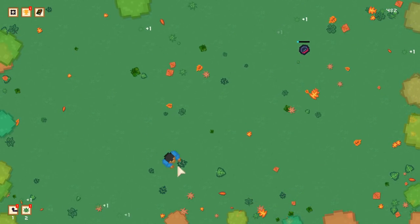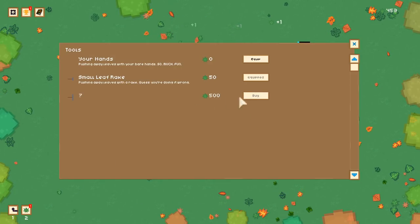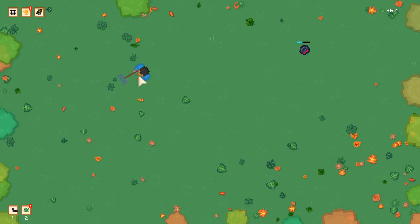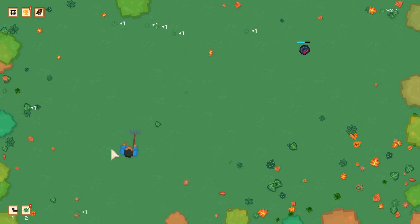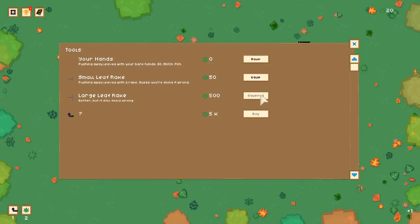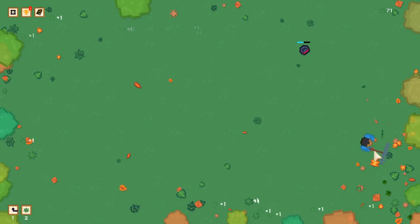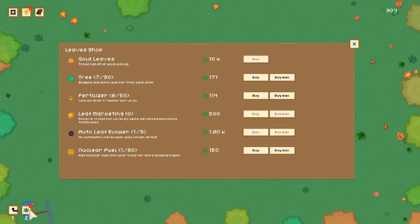We could buy a rake — it's a progressive upgrade, a bit wider. And then an even better rake, almost instantly. The next thing looks like some sort of machine — I assume the leaf blower machine. It's 5,000 points for the next tool, so I'll just wait until then.